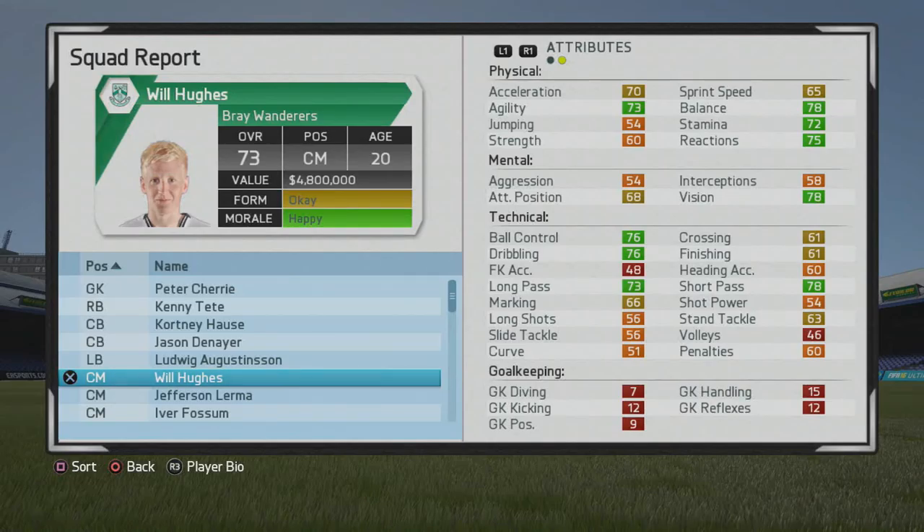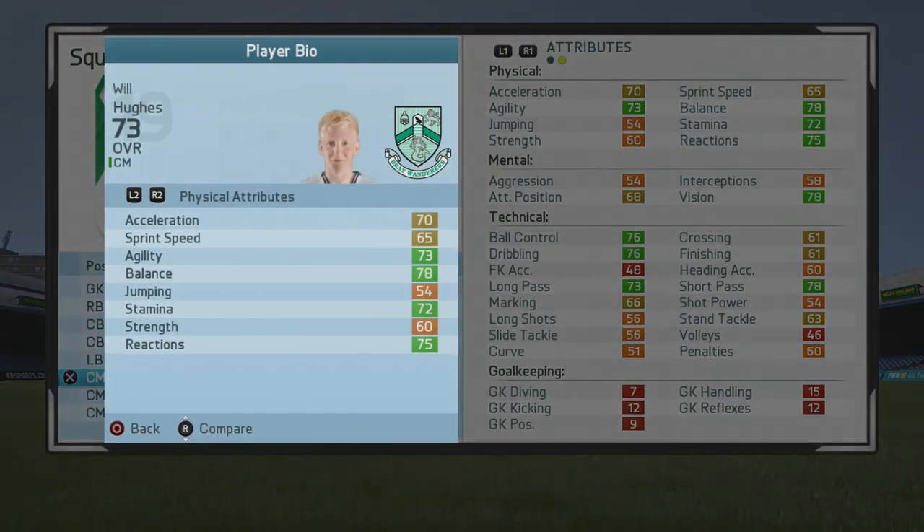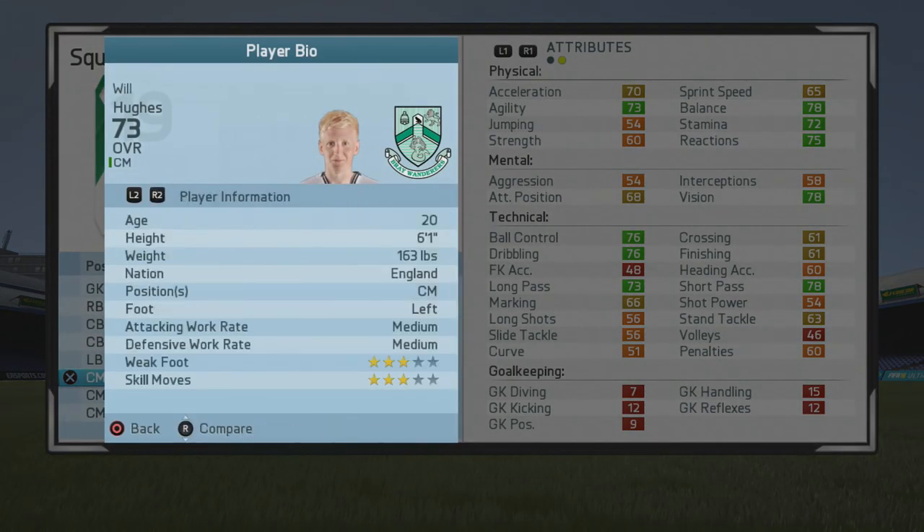What's cracking guys, and this video goes to FIFA. I'll be taking a look at Will Hughes, the 20-year-old center mid who starts at 73 overall. Really solid player. You can see the ball control, dribbling, and passing are pretty good from the start, and physically not too bad either. You can see the agility and balance look pretty good, decent stamina, and his vision is very high for such a young player as well.